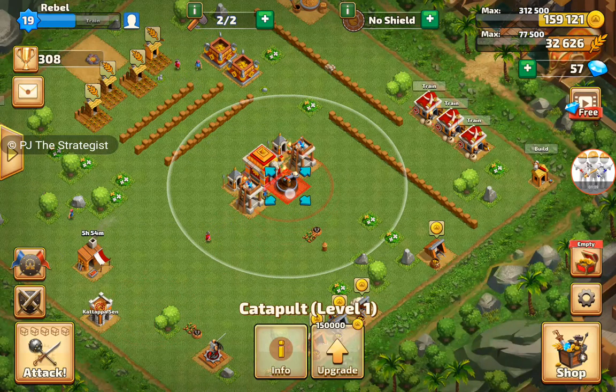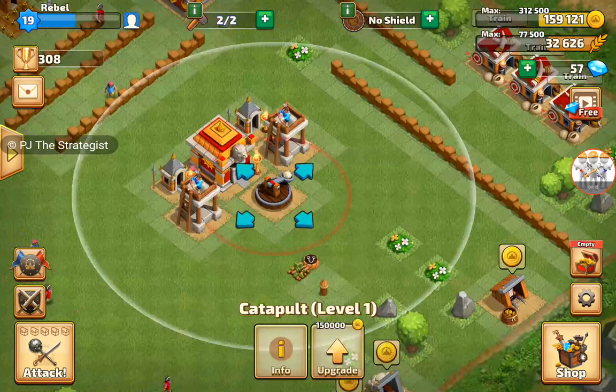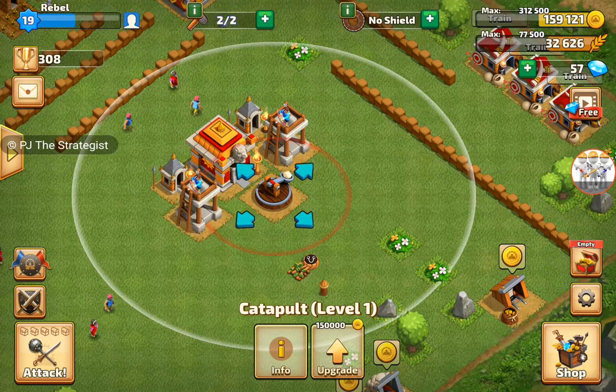The catapult, as you can see here, won't attack within the red radius — it will attack within the white radius. So it will help us to counter enemies who start attacking from outside the wall.